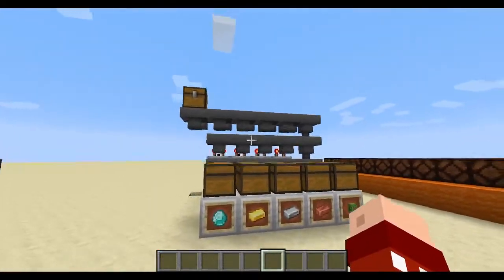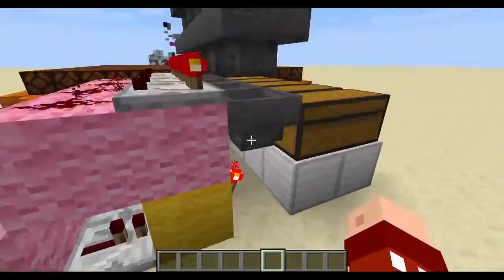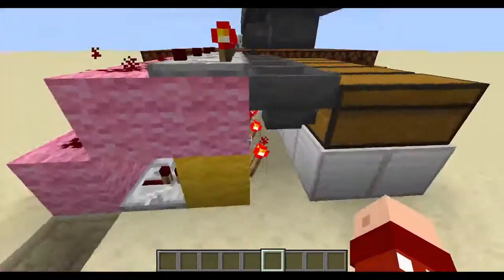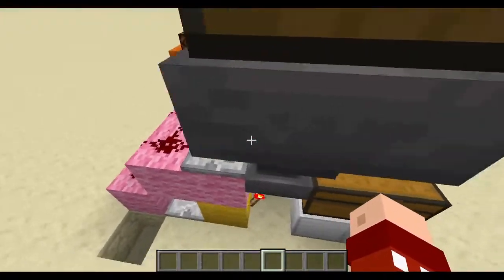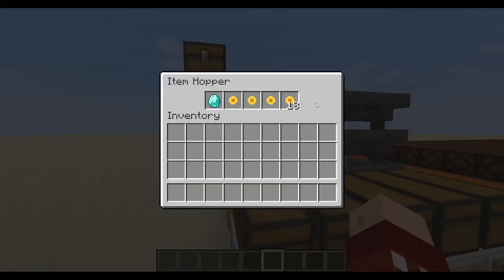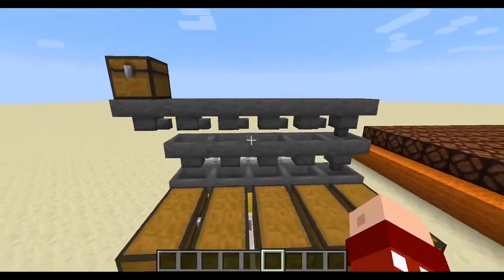When you make the junk drawer, it'll just route everything that isn't specifically sorted through to that chest. The last thing to note is that you want to make sure these hoppers here are facing into the comparators, otherwise it won't work because they always try to go down before going to the side. For one setup, all you need is a repeater, a redstone torch, two redstone dust, a comparator, 21 total items you don't need to sort, and two of the item you do want to sort, plus a couple hoppers.